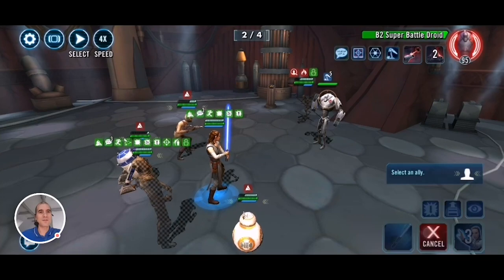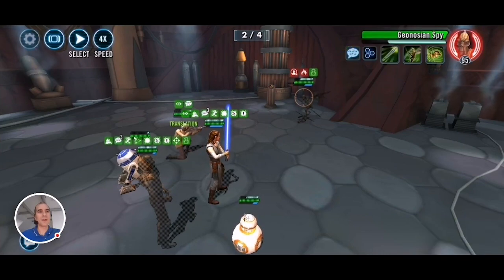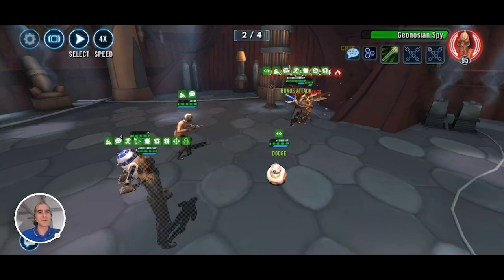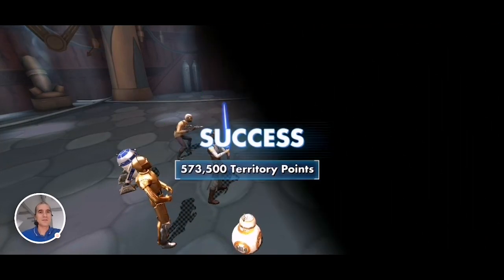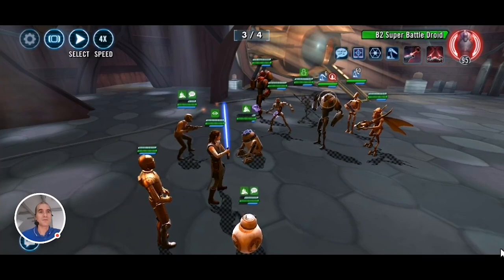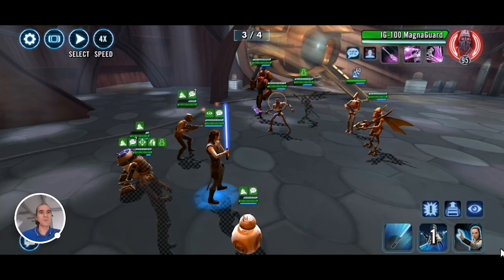The Spy there worries me — I do not want him to take a turn and one-shot somebody. Let's quickly take out B2 here, then we can get to the Spy. At least we have him ability blocked, so his basic attack won't do as much damage as his special attack. I'll use R2's smoke screen there just to keep building Illuminated Destiny up a bit again so we can get it quickly. I'll just work on B2. This mass attack should take him out. One more to go — there you go, we got him.